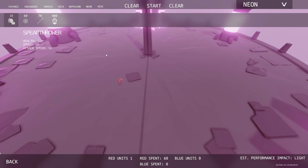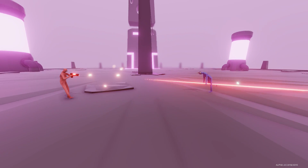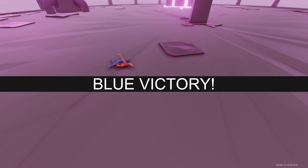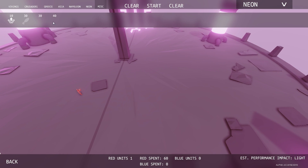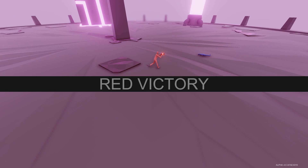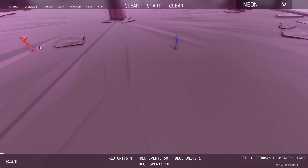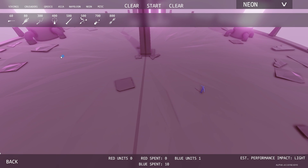This right here is the energy shield, the energy pistol unit. The energy pistol unit shoots energy pistol shots — and he died. Not a good show, man. Let's put it against peasants. He does have decent range. He killed the peasant in one shot. The headbutter has a ton of HP. The energy pistol guy is pretty good — with a group, he's awesome.